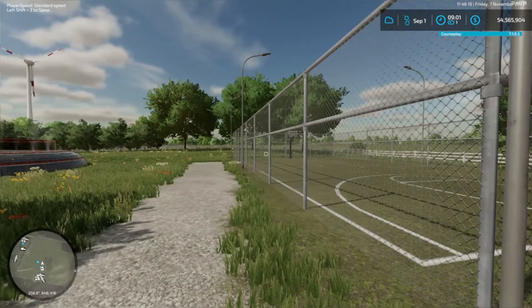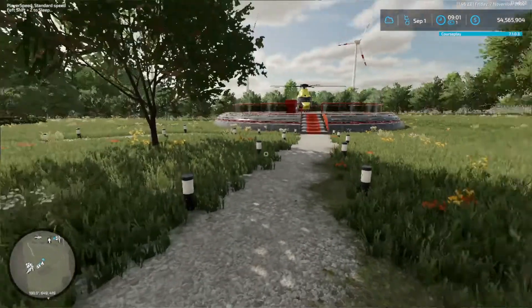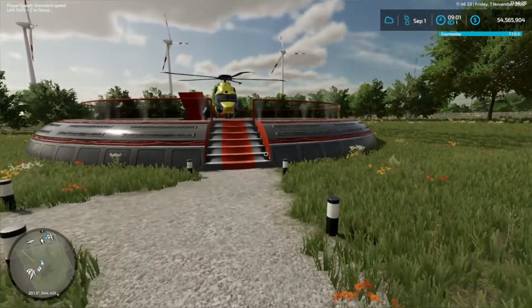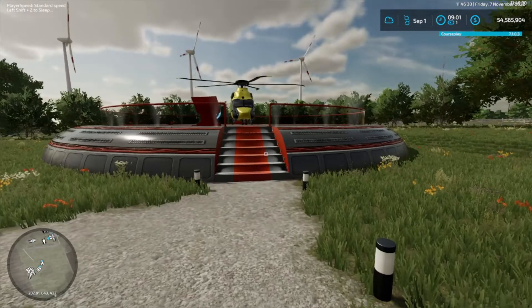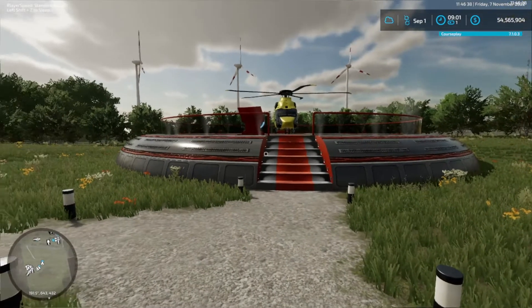Now, what's a million dollar house without a helicopter? Got the helipad here and the helicopter - we can take our friends on joy flights and stuff like that, have a look around. So really, that's the actual walk around through.